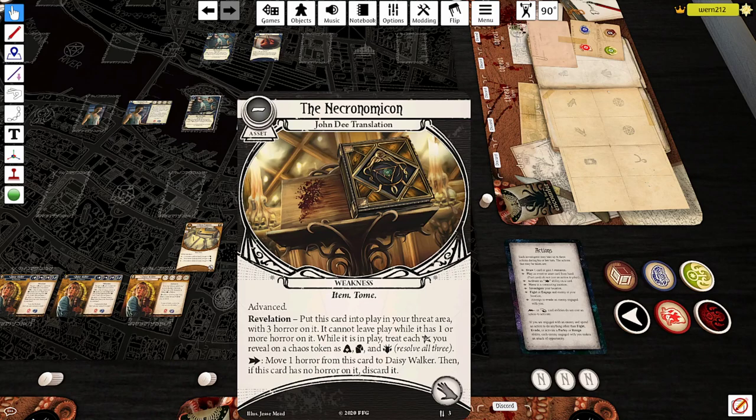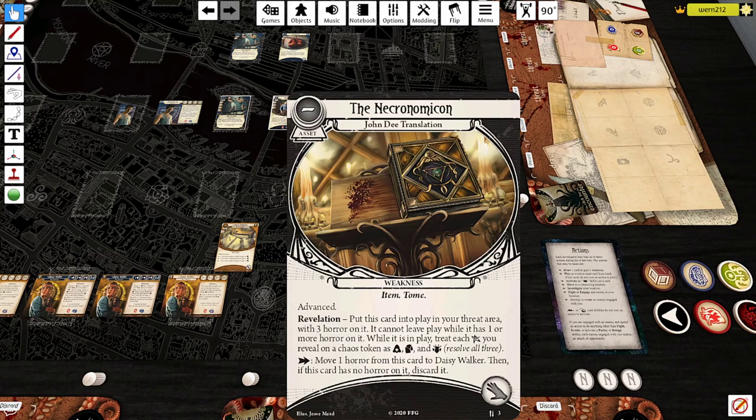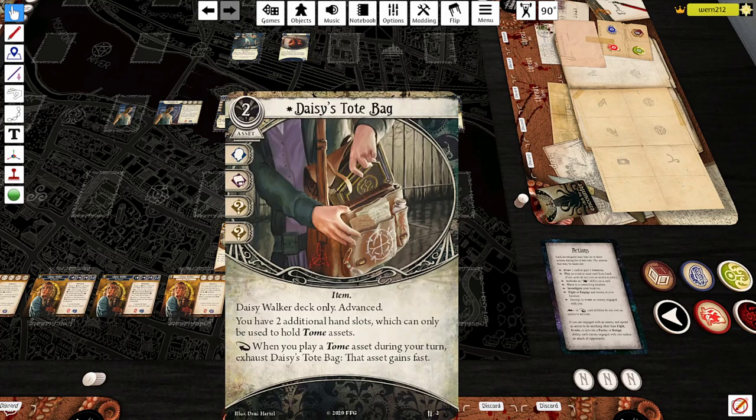Some interesting things: there are a couple of scenarios that don't have those tokens. In the Dream-Eaters, some of those tokens are actually good, so that could be interesting. And assuming none of those tokens are auto-fails, it is possible you still pass the test. If you're halfway through a scenario when this shows up, the chances of drawing more than one Elder Sign are pretty slim. I think the advanced Tote Bag is definitely worth upgrading. You can do the swap at any point between scenarios, and it doesn't cost any XP — it's zero XP, you just decide you want the advanced signatures now.